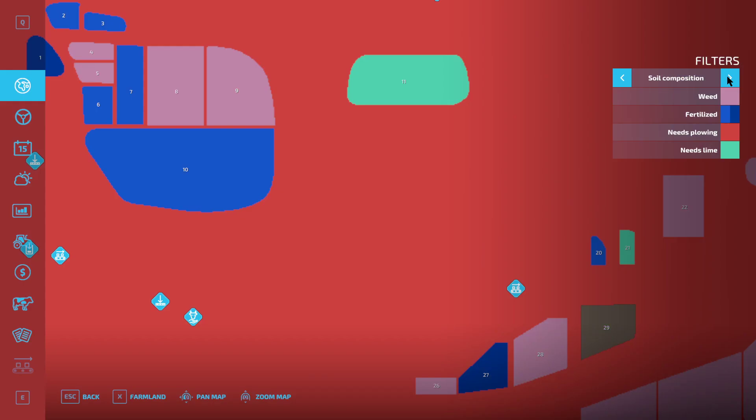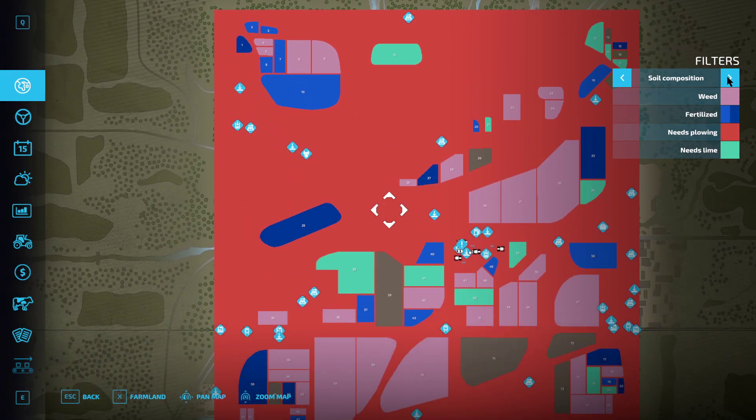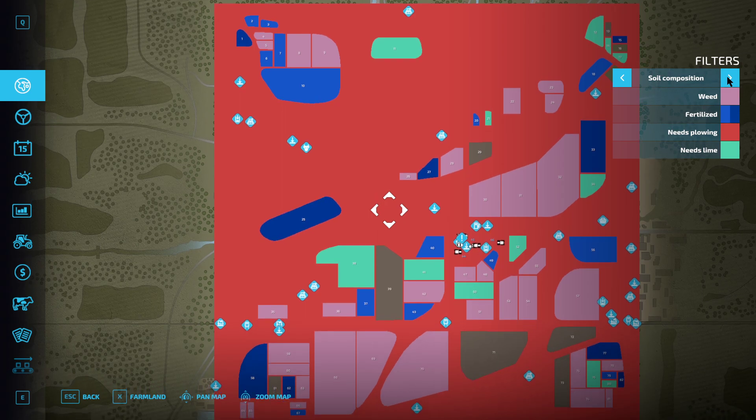Then we'll go into the soil composition. Whoa! That is new — the whole map needs plowed. Oh, that's gonna drive me crazy. It's not limited to the individual fields anymore, apparently. I don't know if that's what they were going for, or if that's a glitch, or something they overlooked. If anybody else knows, let me know.